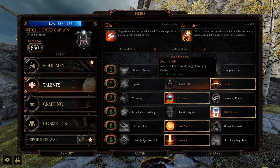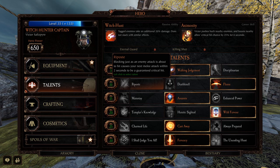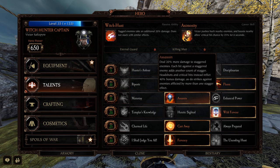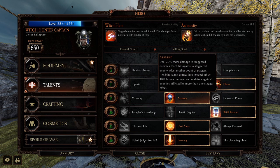I use Death Knell when I use the Bill Hook on him. He's got Riposte: blocking just as an enemy attack is about to hit causes your next melee attack within two seconds to be a guaranteed critical hit. I don't find I use that one much as I'm just attacking non-stop and not really blocking or timing blocks for damage. He's also got Mainstay and Enhanced Power, but I think the best one here is Assassin, which gives 40% bonus damage on headshots and critical hits. With Death Knell you can stack that damage nicely, or just go Flen's and still get decent headshot damage.